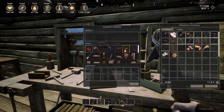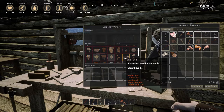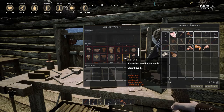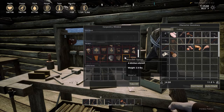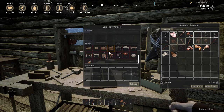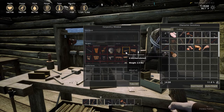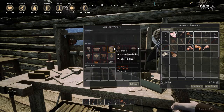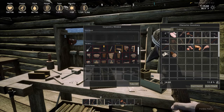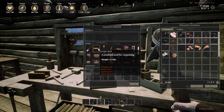Bunk beds — what does it take? Ten canvas, twenty planks, five iron ore, twenty plant fiber, ten cotton yarn — Jesus Christ. There's a sleeping bag somewhere but it costs even more. The sewing kit has a sleeping bag. I want a simple — oh here's a single bed! Fifteen planks, fifteen rope, four canvas, plant fiber.